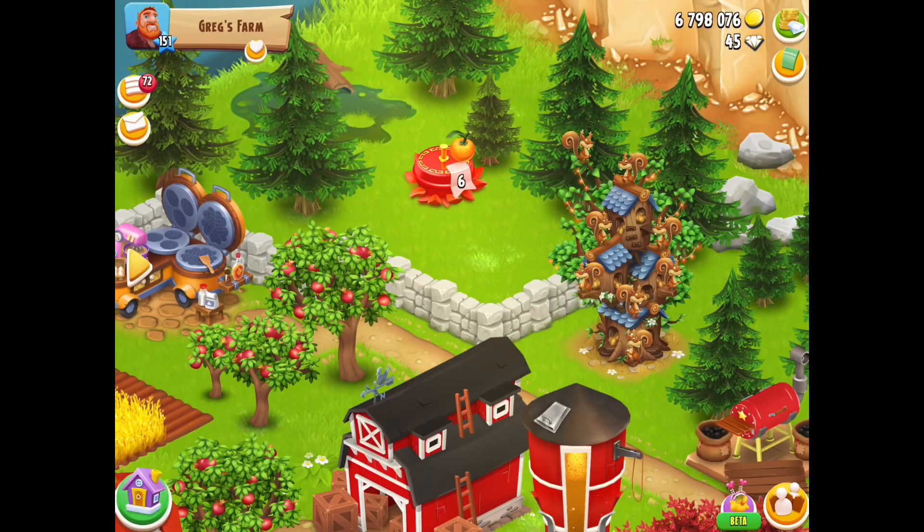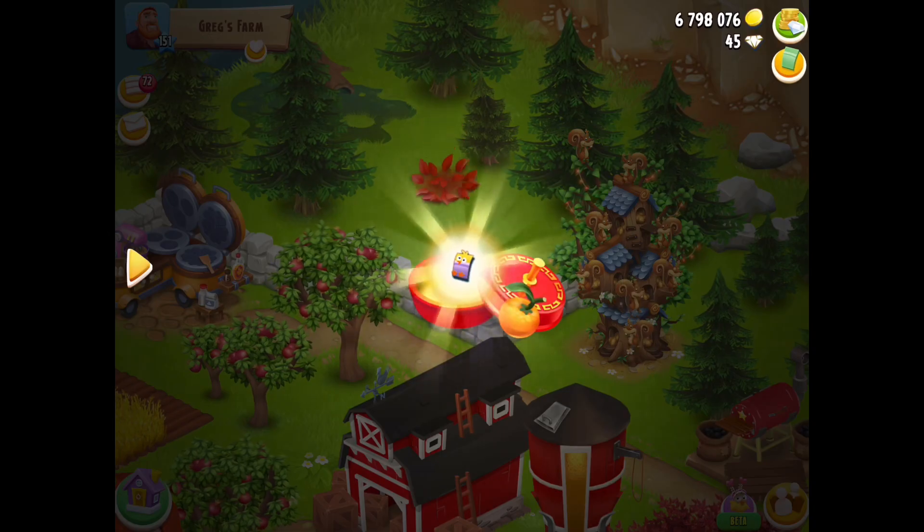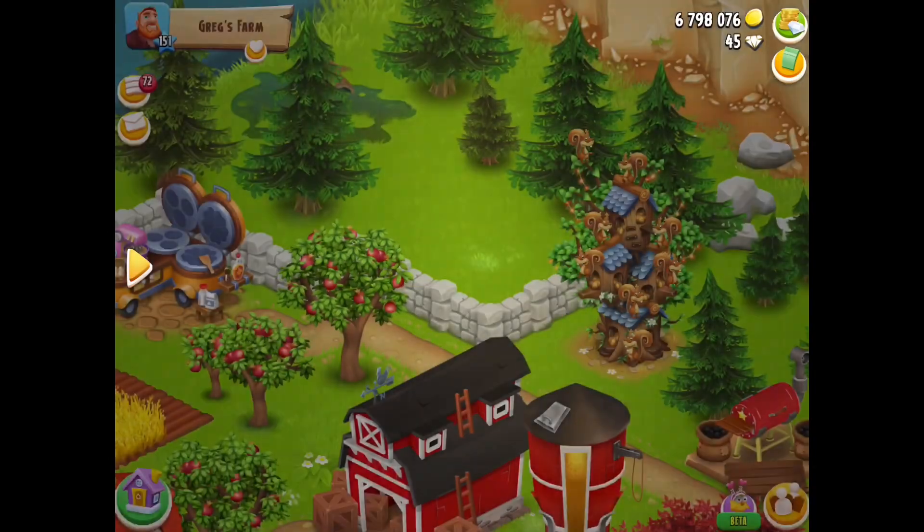Number 6 is up the back next to the squirrels - two chick vouchers. Hopefully I can get a bird then.